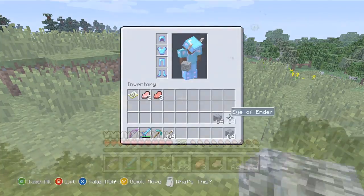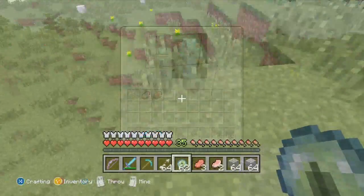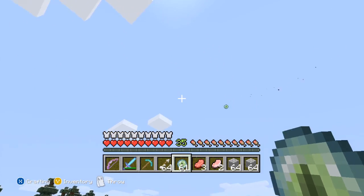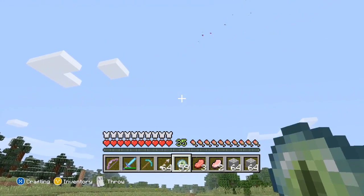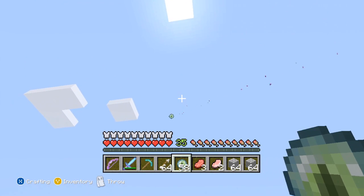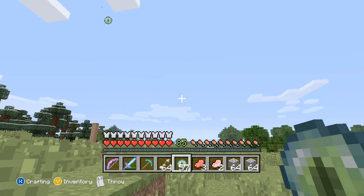You'll see now that I am firing the Eye of Enders into the air. The Eye of Enders are how you locate your strongholds and pretty much how you find your End Portal. You might be limited to how many you have, so I do recommend being patient — you may have to recollect them and re-aim them in the air. I simply aim them and fire them up.